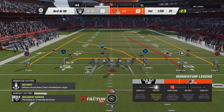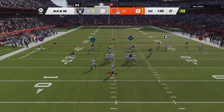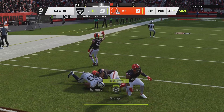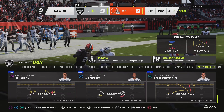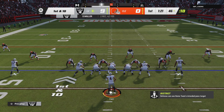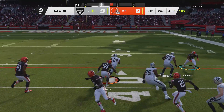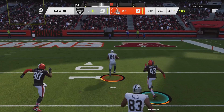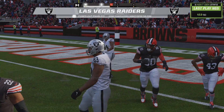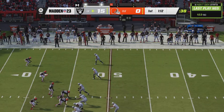Back-to-back incompletions, and that has them staring at a third and 10. Carr to throw — able to find Waller, complete, and he'll be taken down but not before they work it across midfield. The line of scrimmage moves all the way across the 50, first and 10. Again it's Carr, out to Cole on the right side — room to roll now, and he will score. Touchdown, Las Vegas! Keel and Cole, 46 yards. The Raiders cash in for six.